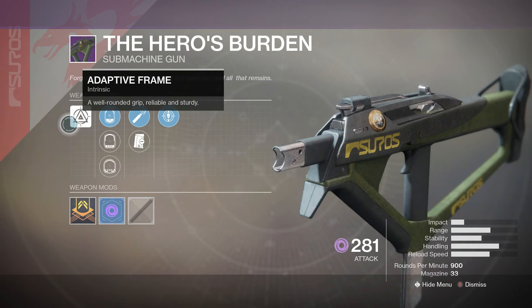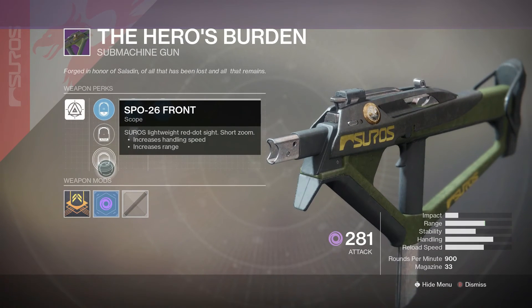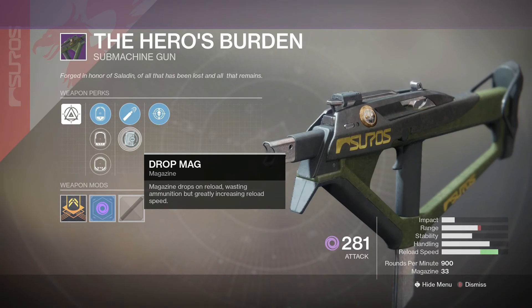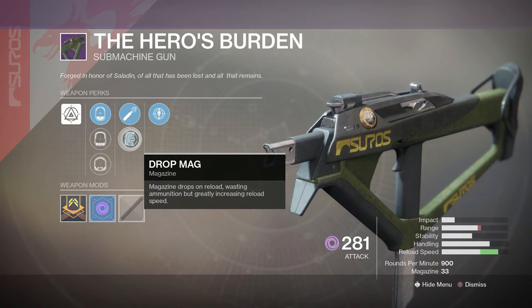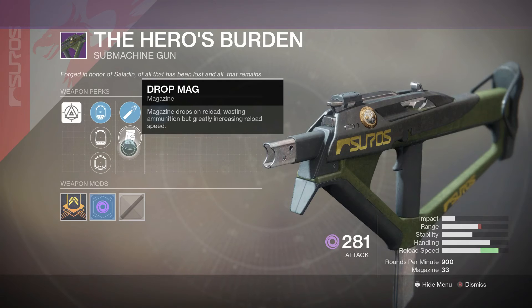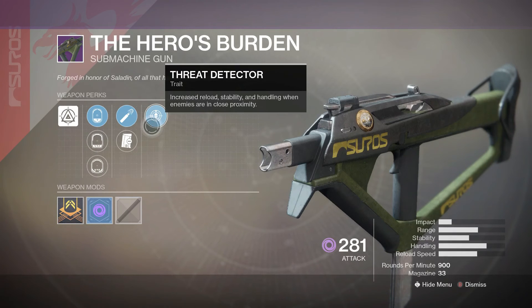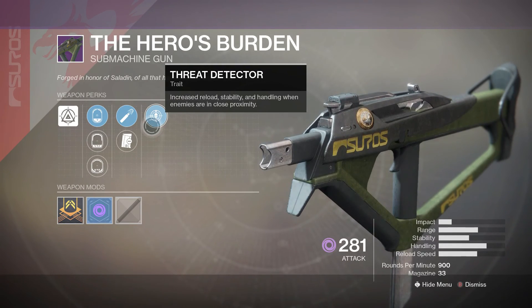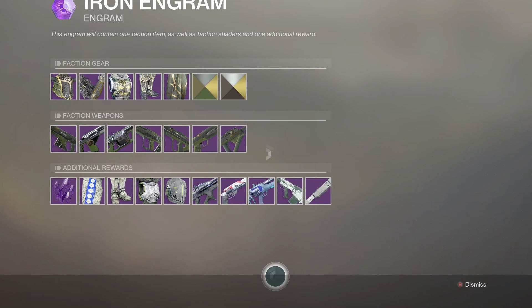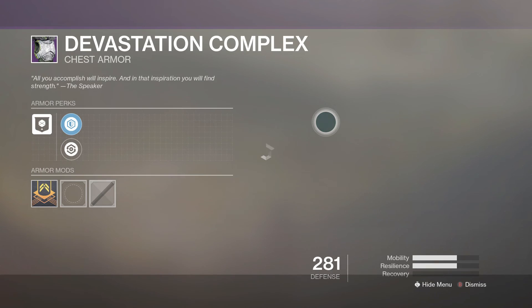Finally, the submachine gun Hero's Burden — adaptive frame with sight options SLO-10 Post, SP 0-28 Front, and SP 0-26 Front. High Caliber Rounds increase range. Drop Mag is an interesting perk — whatever is left in the magazine is discarded on reload, so if you're a reactive reloader it's not ideal, but if you use your full mag you get faster reload speed. Threat Detector increases reload speed, stability, and handling when enemies are nearby. Additional rewards include legendary shards.